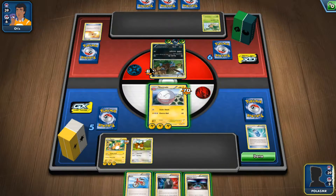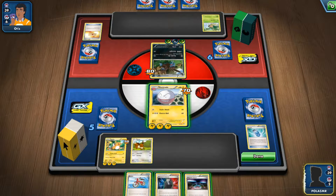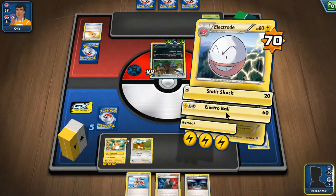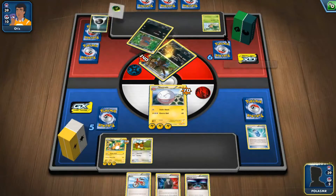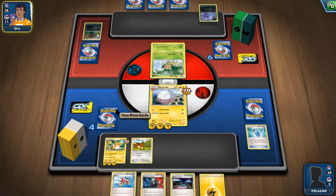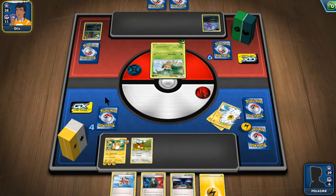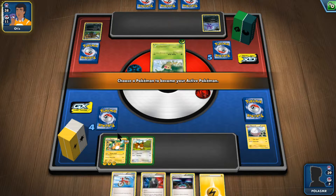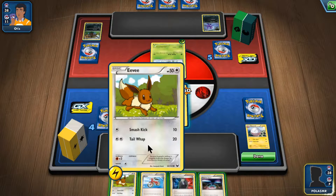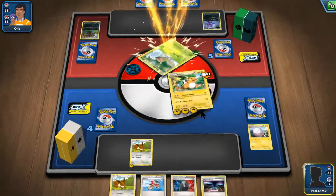I didn't calculate his HP properly. Each Pokemon in play has no resistance. I really need to heal right now — one more hit and he's done. We go in here. Okay yeah, my Electrode — let's go with the more powerful one. Put an energy card on him and after that he's at 80, so done.